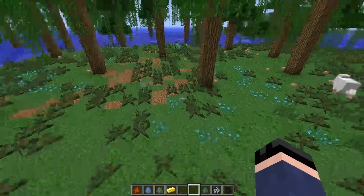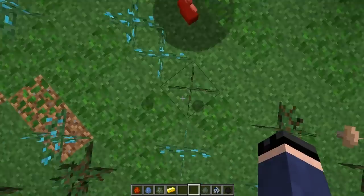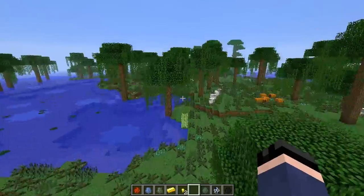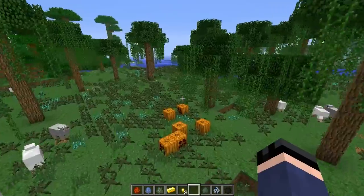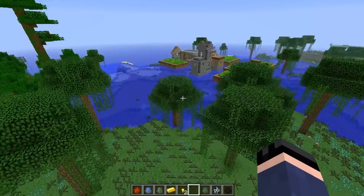There's a mole here — look at that, there he is! Hello little bugger. His drops are cool — he drops nuggets, like a treasure hunter, and it's quite useful too. Oh, a water village! That's awesome.